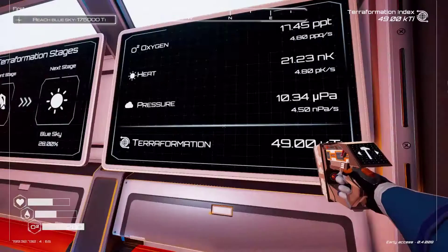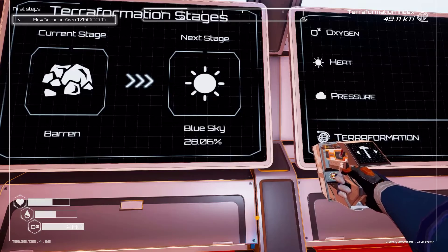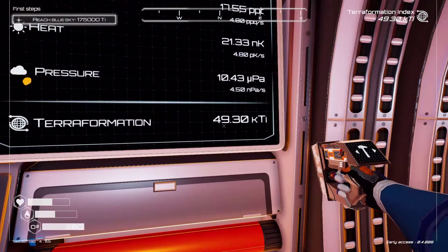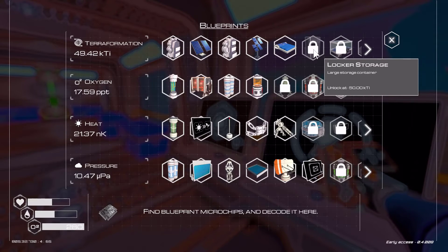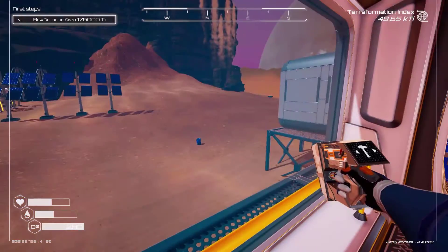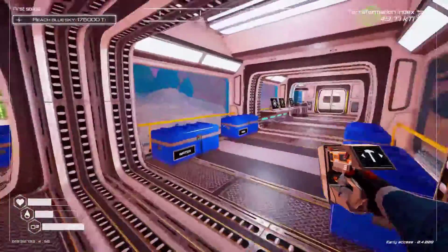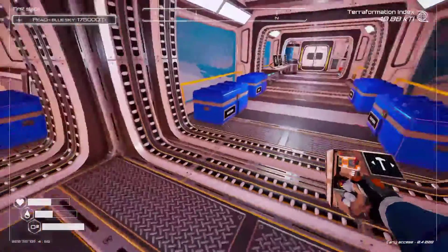We're at 28.03% for our blue sky. I'm not sure how long we've been on — I forgot to time our episode. We'll wait until we get to 50 of terra formation for the ability to make our larger storage lockers. Then I think what I'm going to do is end this particular video and start planning out some design for these larger storage boxes. Because we need a 4-room, and I was hoping we'd get the blueprint for the big compartment — we haven't gotten it yet, which means I'm going to have to add more of these pods. I need to go out and get more iron and spread out this base a little more because it's starting to get a little cramped.